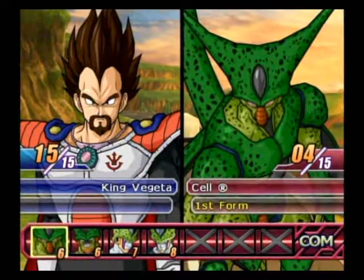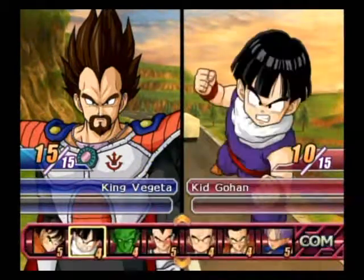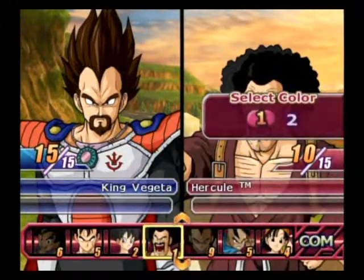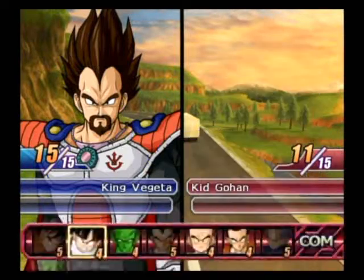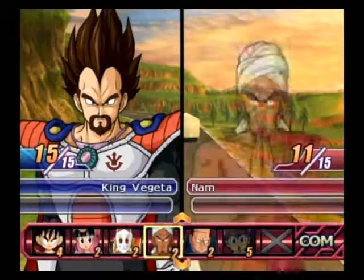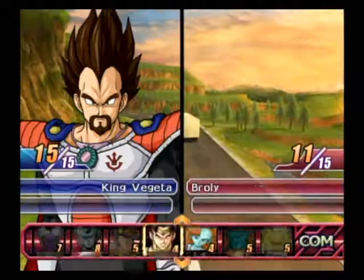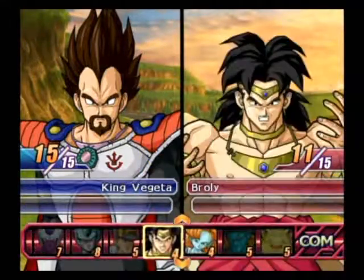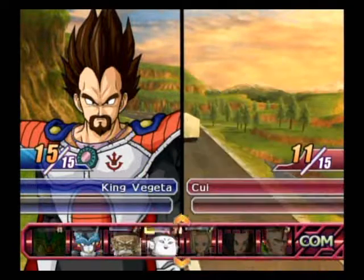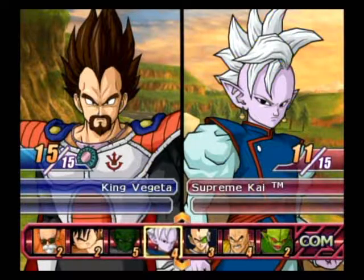If you start with perfect Cell it's 8, but still. Let's give him second form just to be a little different. And he will get Hercule. 4 more points to allocate — who can we use? I could use Nom. There's no blues here. And of course Devilman. Do you have anyone who has 3 points? Android 19. There's only one 1-point character, so it's probably better to go with two 2-pointers.